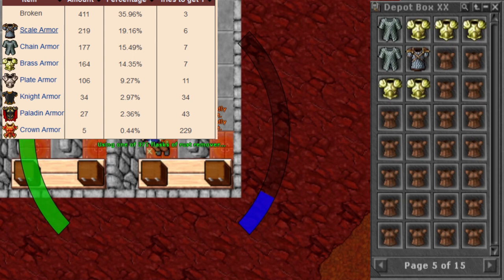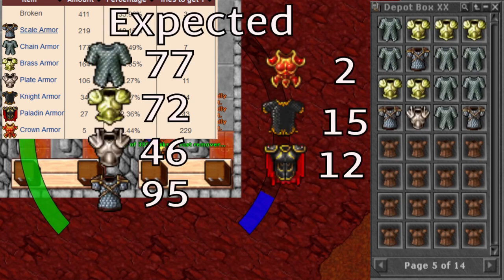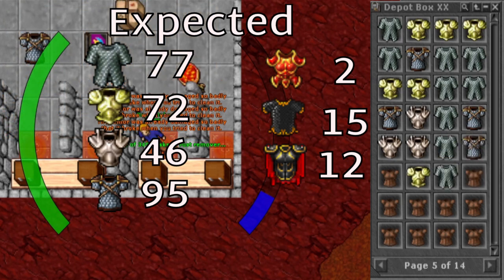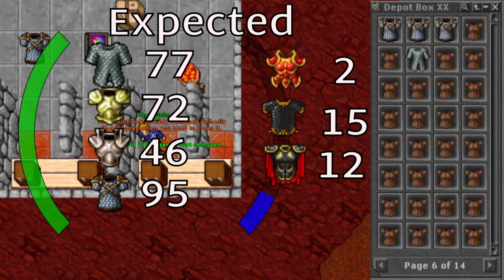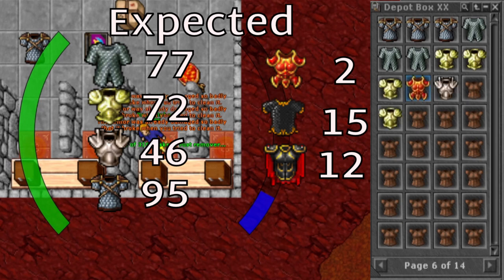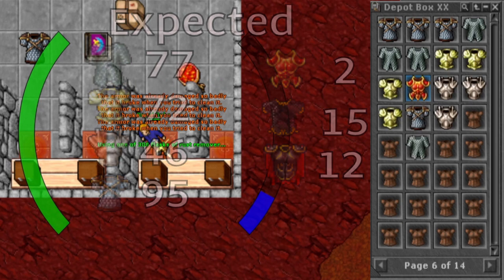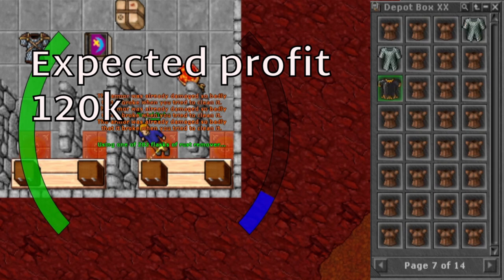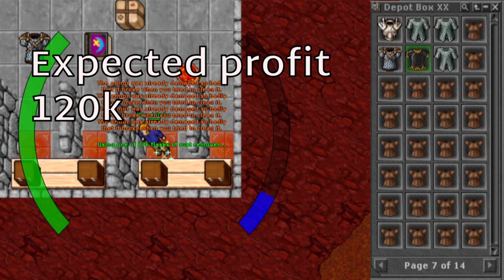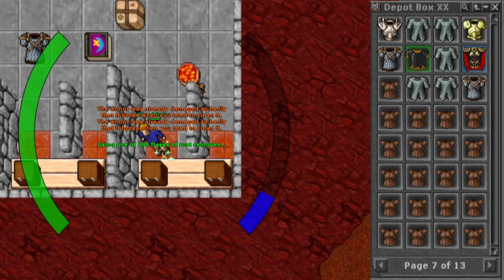According to the statistics on the wiki, we should get 95 scale armors, 77 chain armors, 72 brass armors, 46 plate armors, 15 knight armors, 12 paladin armors, and 2 crown armors. The rest would break. Adding it all up, it would give approximately 320k, meaning we can expect a profit of 120k if everything goes as the statistics set — assuming the rusty armors are bought at 350 gold per average.